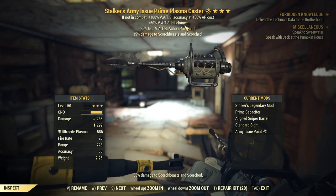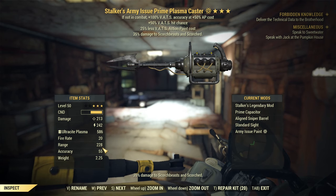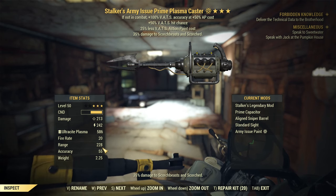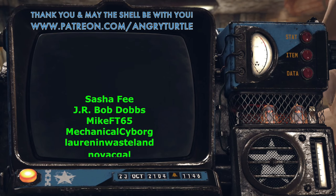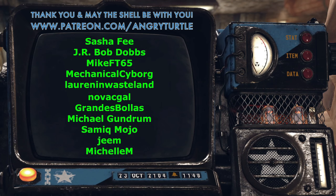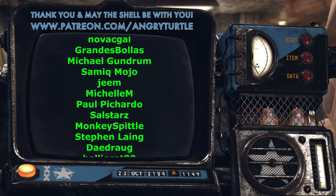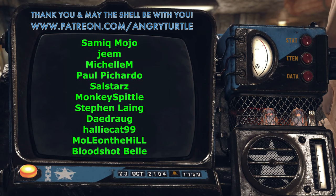Especially with extra VATS hit chance and its incredible range of 228, which is not common across weapons. That is high range, and range on weapons directly affects how good those weapons are in VATS. The VATS hit chance is affected by weapon total range — so that's how the Plasma Caster can excel, especially when boosted with all these extra VATS hit chance bonuses.